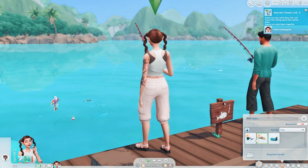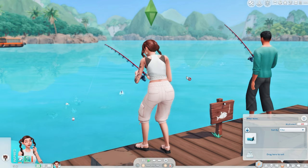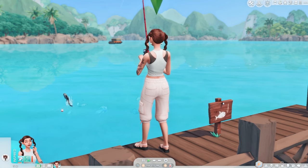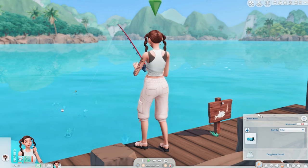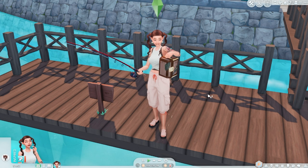She reached fishing level two. Let's start selling these fish. She also has a cooler here that she can take around with her, especially when she starts to fish up some fish and wants to start grilling them. Oh, she got a treasure — a voodoo doll? No thank you. Right away, 950 simoleons for the voodoo doll? Wow. She already has enough money now for a stall. She must have the luck of the fish gods or something here.